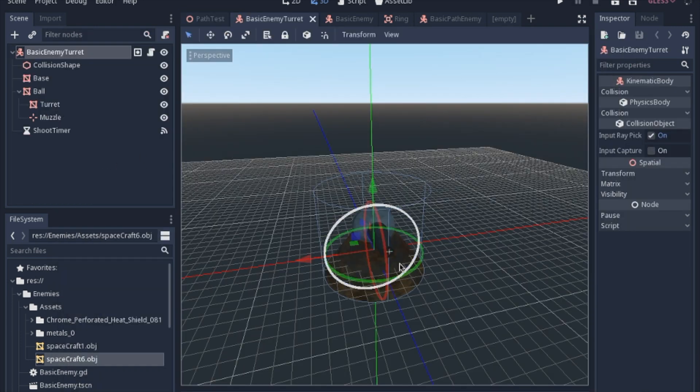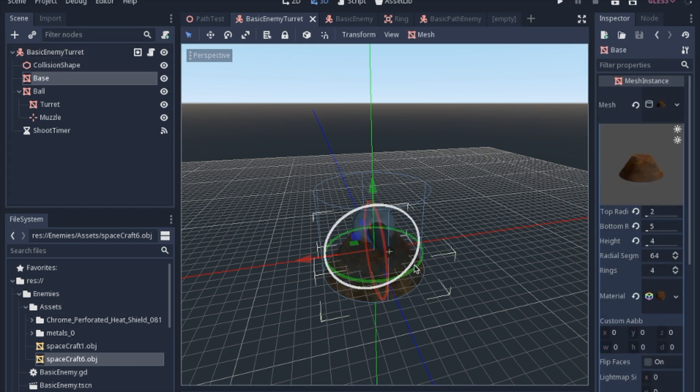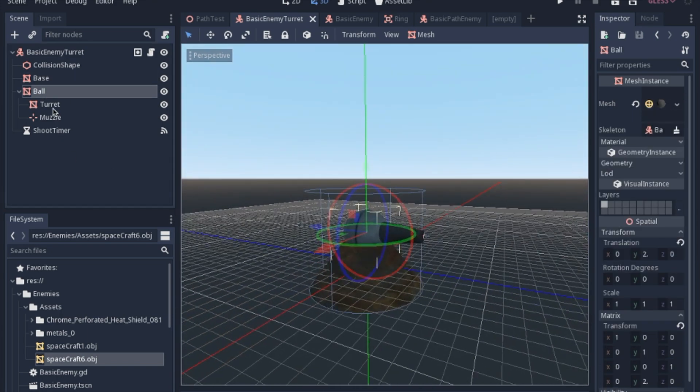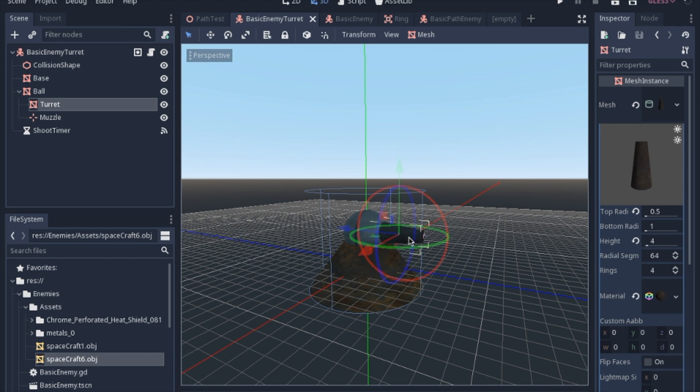The first thing we'll go over is this turret. It's a kinematic body because it's easier to keep the code searching for bodies entering an area, as opposed to worrying about different types of things overlapping. We have two different meshes: the base and the ball, which also has the turret on the front. These are all primitives you can easily make right here in Godot, and I grabbed a few textures off of OpenGameArt to play around with them.